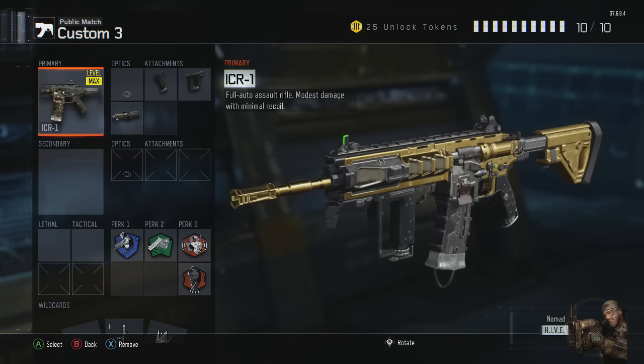This is the gold ICR-1 and I've leveled it out to the max. I won't be prestiging my weapons right now — once I get all my guns diamond, then I'm gonna prestige all of my weapons twice and get every weapon in the game maxed all the way out.